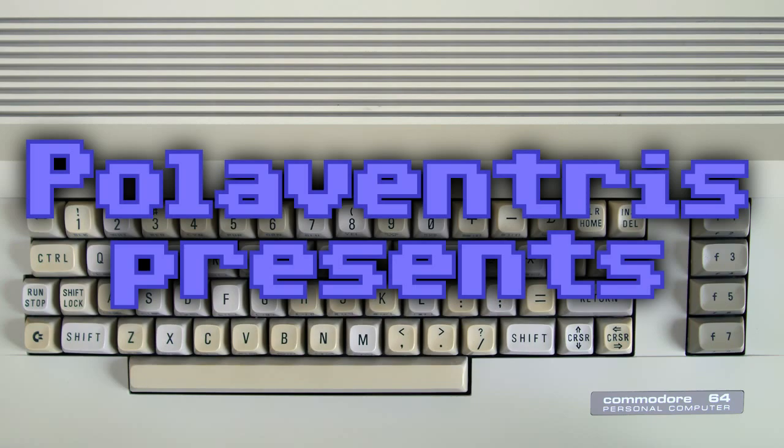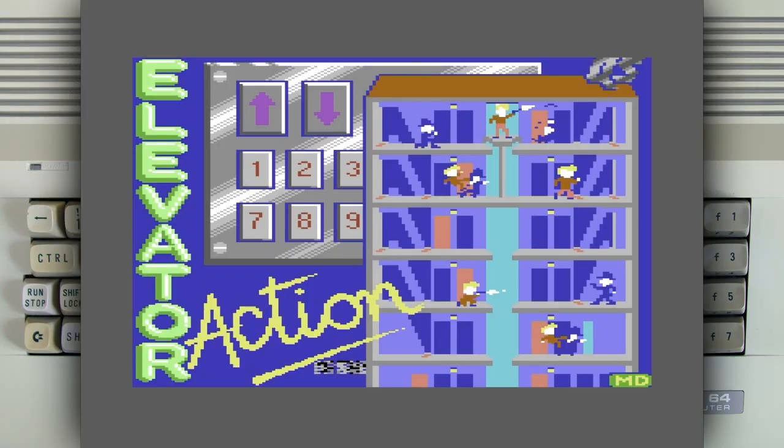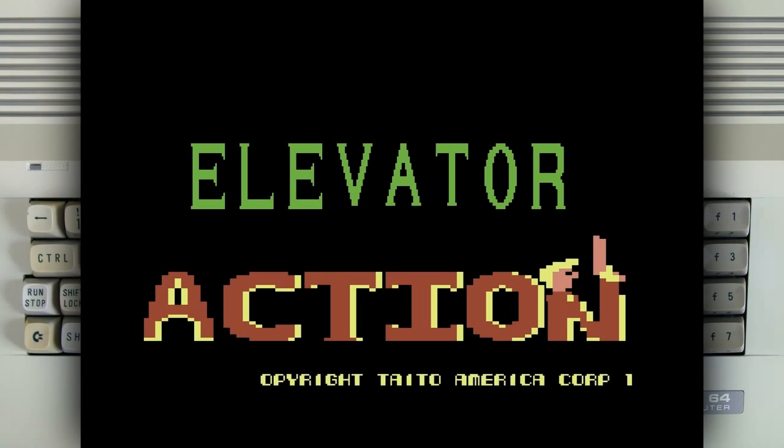Eleven Choice presents a Commodore 64 game called Elevator Action. This is Elevator Action on Commodore 64, a port of a pretty awesome game, I have to say. I do like Elevator Action on almost every platform I've played it so far. Let's see how the Commodore 64 version plays.